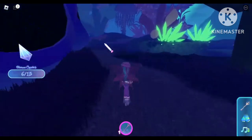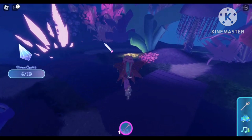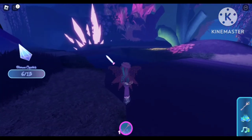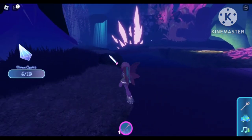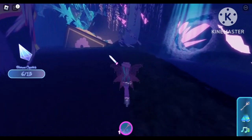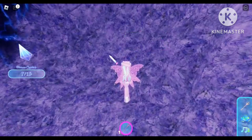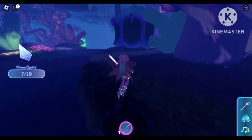Still going straight past all these corals and we are in front of this pink-purple house, still going straight and now on this bridge. From this bridge, turn your camera to the left and you will see a pink crystal and a waterfall. Follow the waterfall and you will see a cave behind the water — and you will see our seventh crystal.